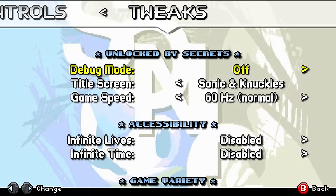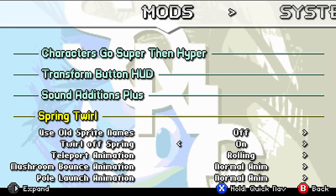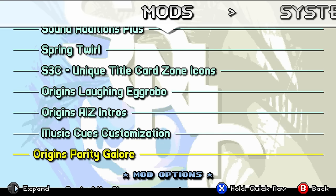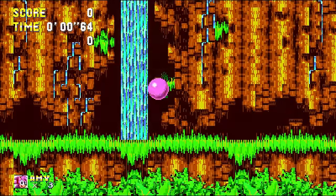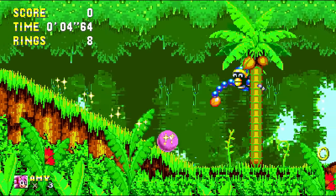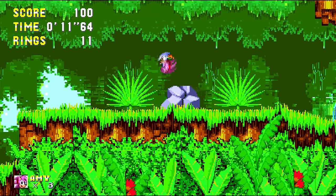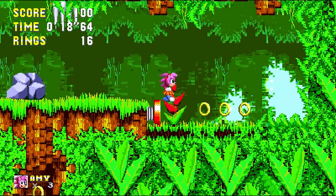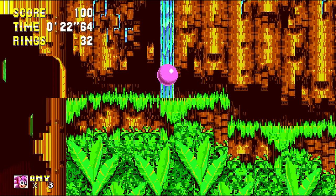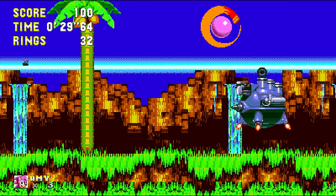Sonic 3 AIR has so many mods to enhance the experience further — more customization options, fixes, enhancements, and even features from Sonic Origins can be imported through mods. There's also Sonic 3 Complete, a ROM hack some people prefer, but almost all of its features can be added to AIR with mods, and I have links to those in the spreadsheet. AIR is absolutely the definitive Sonic 3 & Knuckles experience.